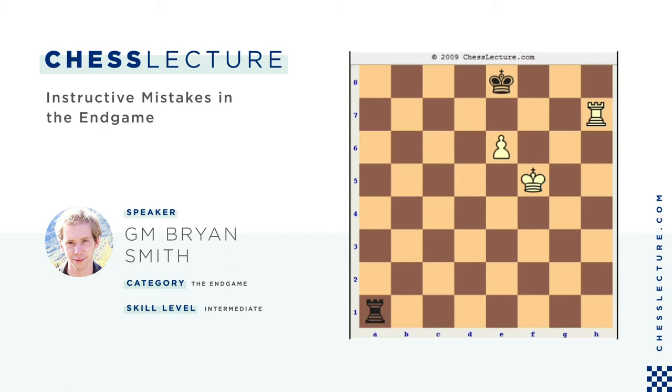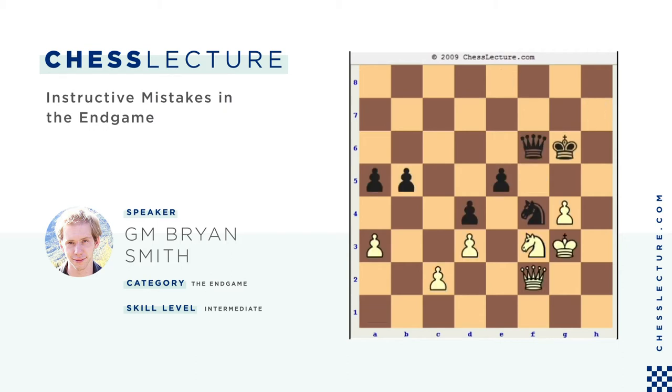Moving on, I'm going to show some endgames where people made instructive mistakes. The first example is the game Borisenko versus Zvorikina. White definitely has a big advantage. I think she could simply play queen e1, win black's e-pawn, and probably win the game.